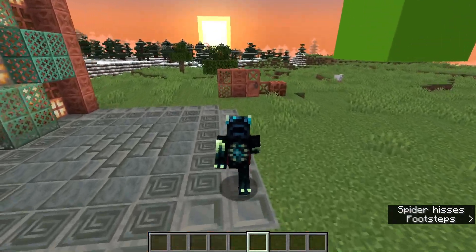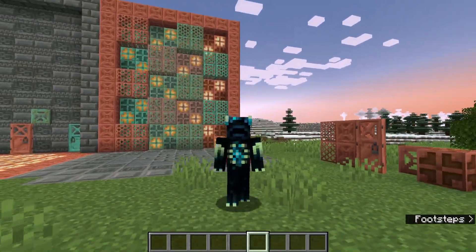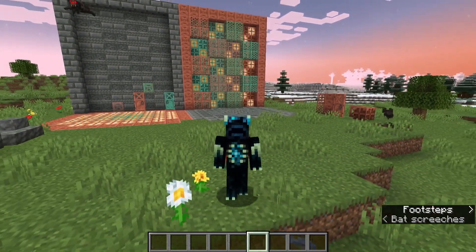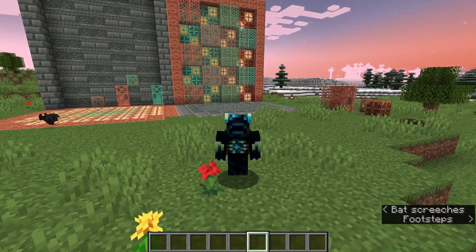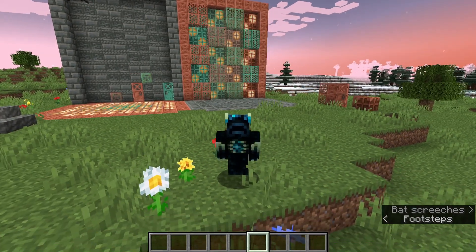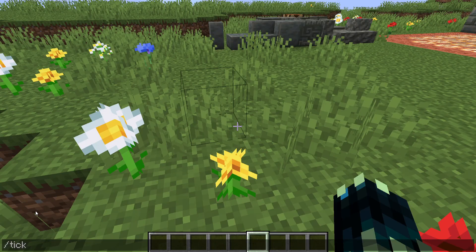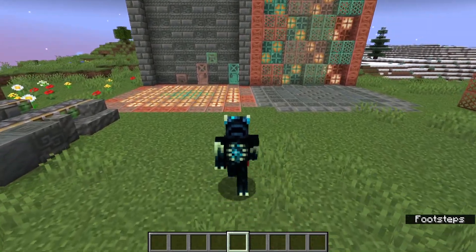Inside yesterday's snapshot 23w43a, they added all the copper and tuff blocks, but hidden behind the excitement of the new blocks there was actually a new command that I didn't cover in my main snapshot video because I didn't really understand what it did. But I've now done some testing and I know what the command does, and today I'm going to be showing you why it's actually quite a good command. The command is /tick, and when you do space it has some things you can fill in: freeze, query, rate, sprint, step, and unfreeze.